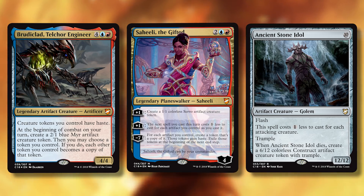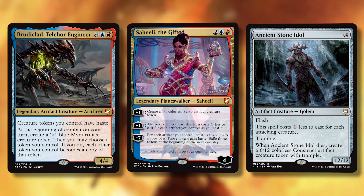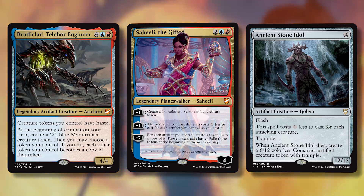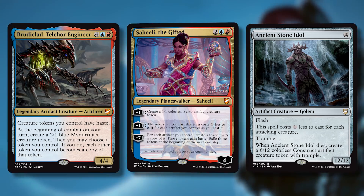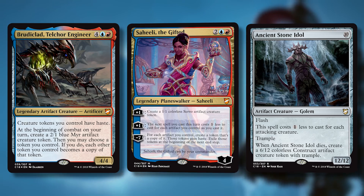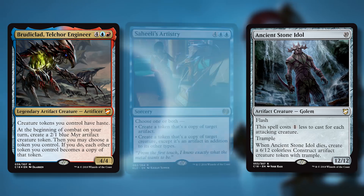You can use Saheeli's second ability at sorcery speed, activate it on your turn, then go to attacks. Ancient Stone Idol has trample, and it costs less for each attacking creature — not your own, but your opponents'. If they attack with five creatures, this costs five less to cast, you flash it in, it blocks one and probably trades. And when it dies, you get a 6/12 construct with trample leftover.